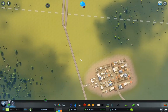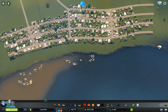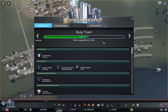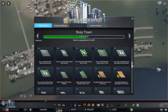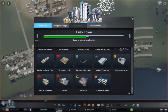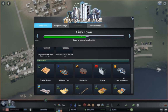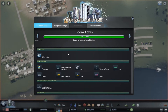This road coming in is doing okay, but I definitely want to get the transportation set up. Okay, so there we have it — Boomtown! The next milestone is at 4200. That gets us some additional road types and a bunch of stuff.